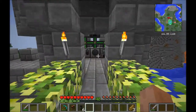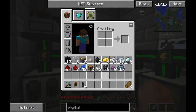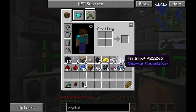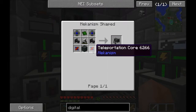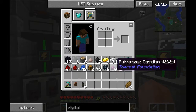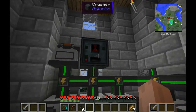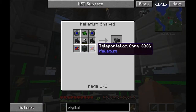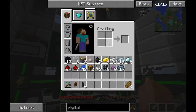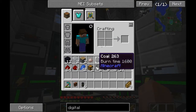We'll go back over here. So what do we need for the digital miner now? What do we have so far? Not really much of what we need. The first thing we need is another steel casing. We need some more steel, so we're going to grab the iron and coal.